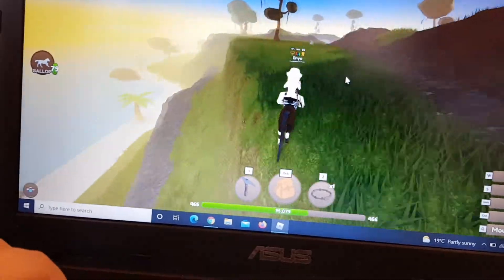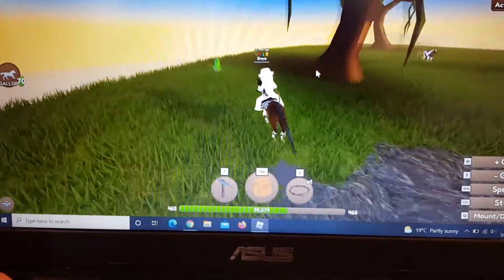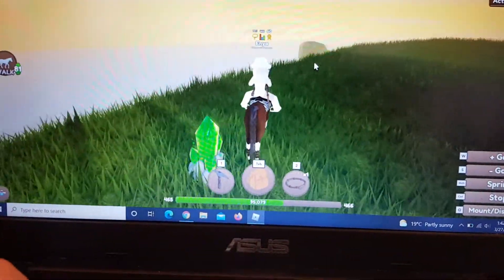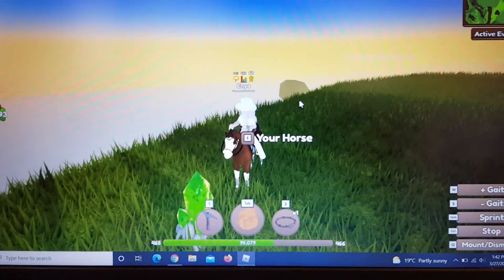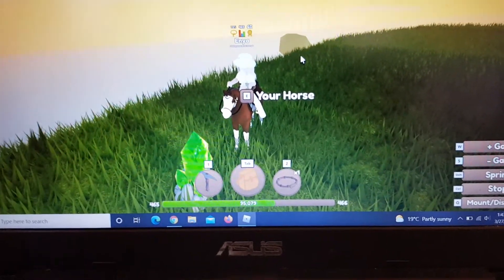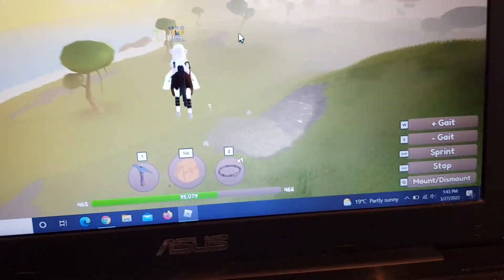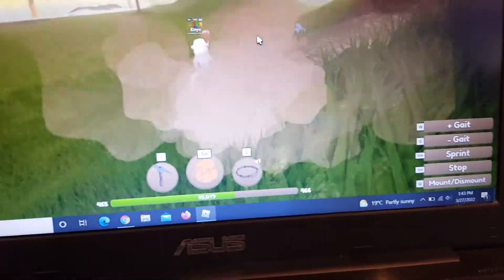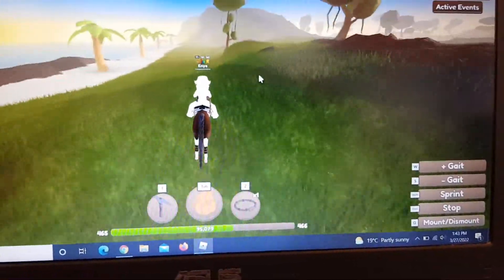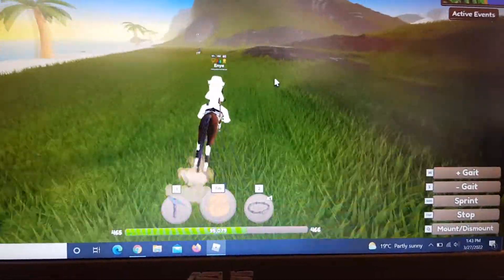We found our first emerald crystal on this island. This is what an emerald crystal looks like, and I think it will be very easy to find since of its bright green color. Next we have my favorite spot. Here you can find a lot of different horses such as this chestnut Appaloosa, or on this side you can find a lot more like this paint I just found.